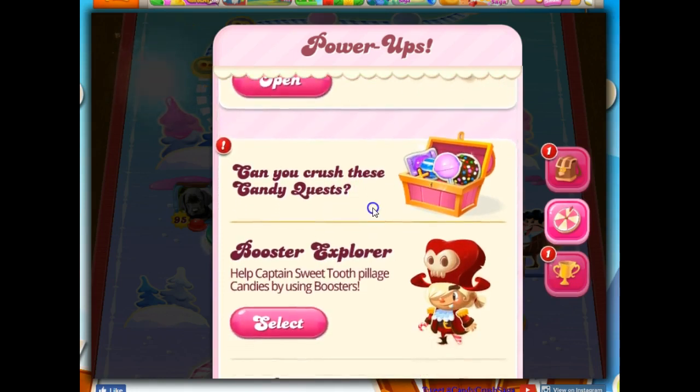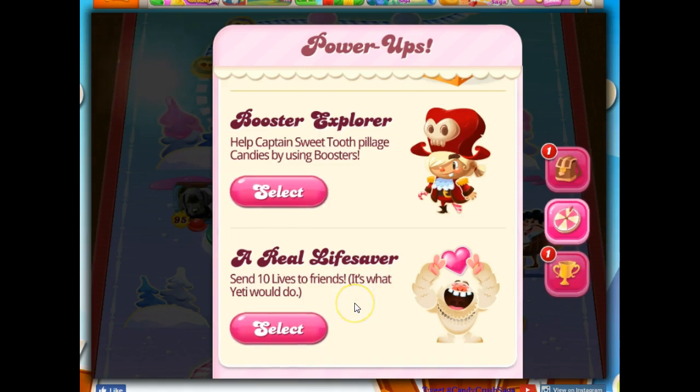Can you crush these Candy Quests? There's Booster Explorer or Real Lifesaver available to me. This is a game that I'm supposed to have eight hours to complete, and then at the end of that time, whether it's in one minute or eight hours, that starts a cooldown clock, and I'm not allowed to enter this again until the next 12 hours. What I've noticed is that playing on a private browser like I normally do — the Mozilla browser — it allows me to access this just about every time I refresh.